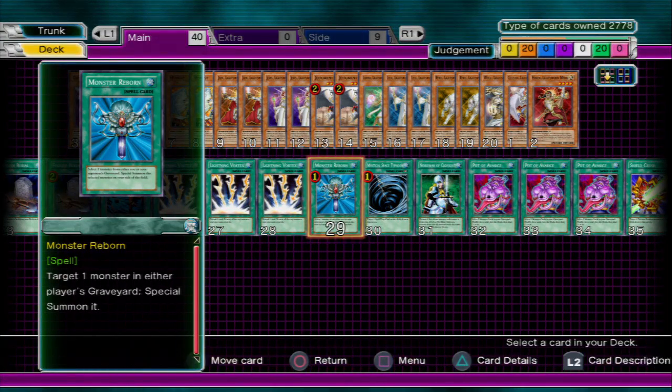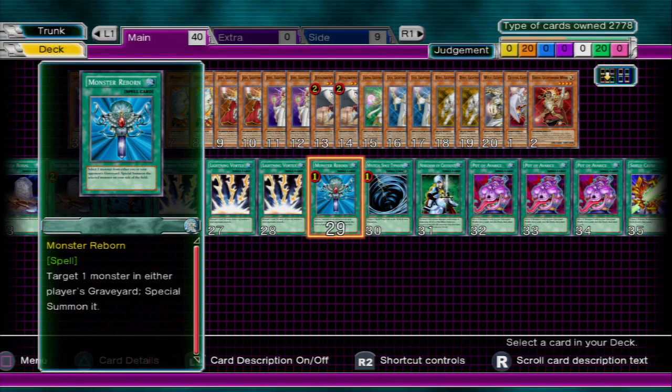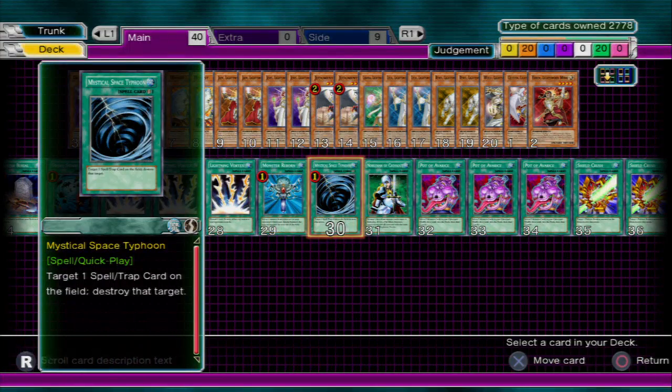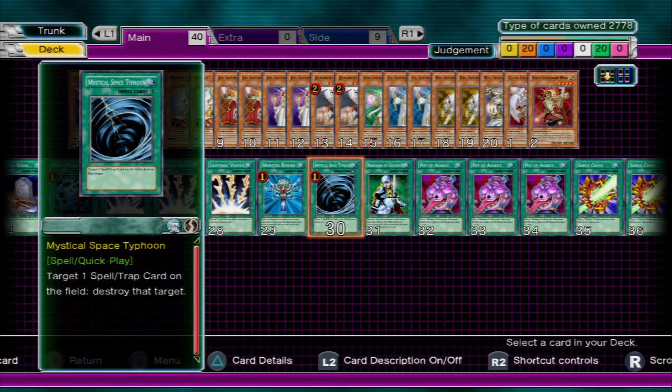Now you've got Monster Reborn — of course, if you're new you might not have it in your deck. Monster Reborn brings back anything from either side of the field. And Mystical Space Typhoon — of course, that's a core card in any deck; it destroys any spell or trap.